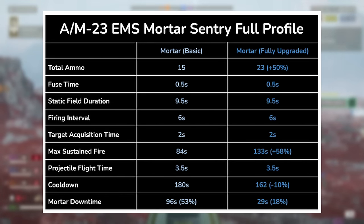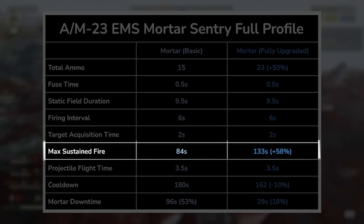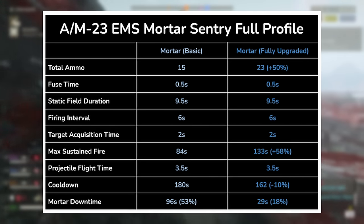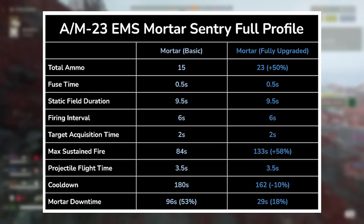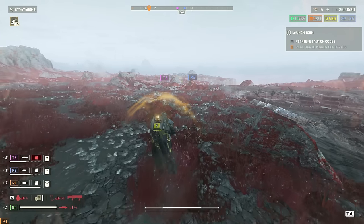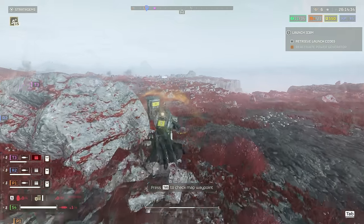The EMS sentry has a really long max sustained fire duration of 133 seconds, which, when buffed with the 10% cooldown reduction, drops its downtime to a mere 29 seconds. The implication of having such a low downtime means that, if played well, you can make the most of your EMS sentry in key tactical engagements and then basically have it back up when you need it again. Its long-lasting presence on the battlefield can be felt easily, and after using it for a handful of games — especially against automatons — it becomes very noticeable when it's not in play.